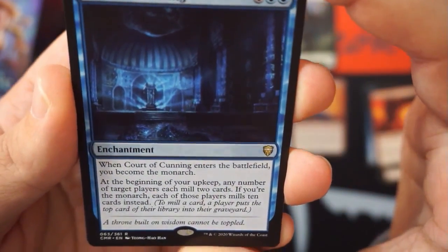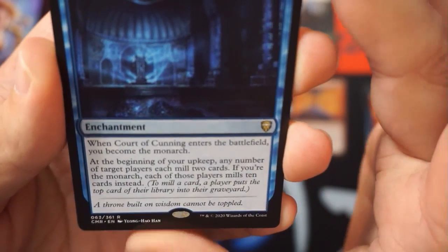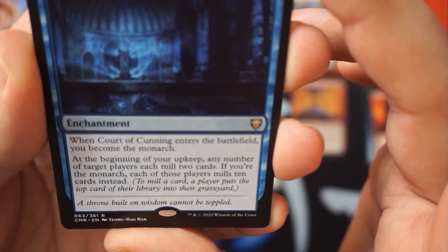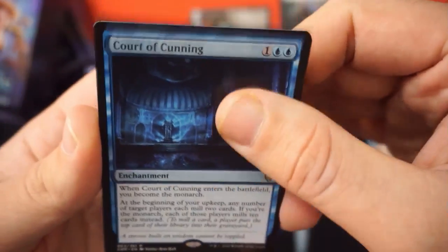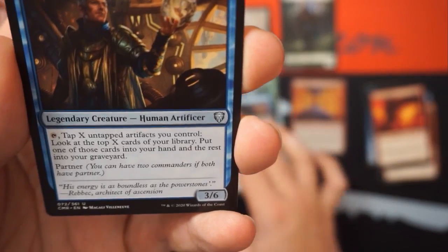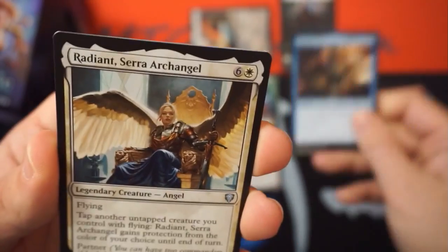Court of Cunning — when you become the monarch it enters the battlefield. It's an enchantment for one and two blue. At the beginning of your upkeep, any number of target players each mill two cards. If you're the monarch, each of those players mills ten cards instead. That's nuts. Is that a mythic? Nope, wow — all the Courts are rare.